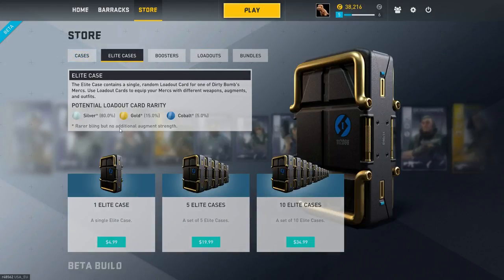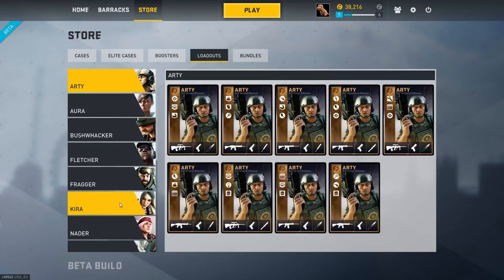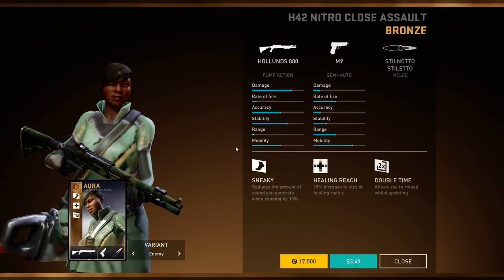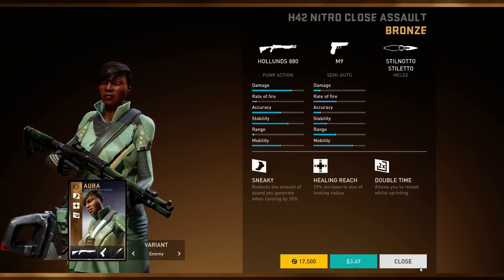Elite Cases just give you the Elite three types of cards, so you'll get three tiers guaranteed. The difference with these level cards is that they have rare bling, but no additional augment strength. So anything you find in these, you can find in the other cases, or you can purchase in the store — you should be able to find all sorts of loadouts. They're 17,500 credits and $3.50.